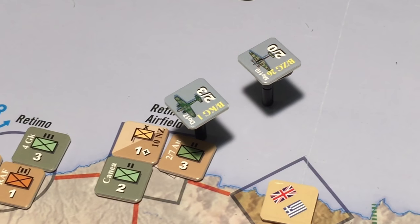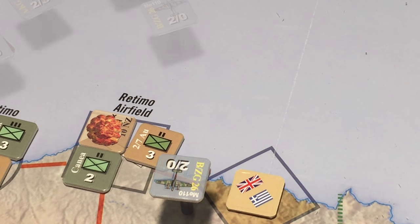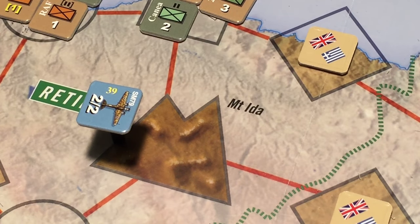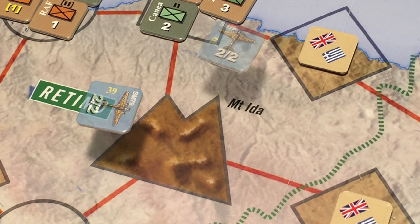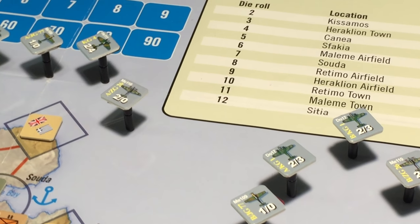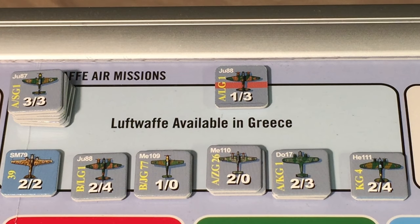The Creforce HQ elimination gains us 4 victory points plus 1 for the anti-aircraft unit eliminated, minus 1 for our reduced Junkers 88 — a net gain of plus 4 victory points. Attacking Retimo port we need 3 or less — the roll is a 4, a miss. At Retimo airfield we need 3 or less — the roll is a 3, eliminating the 10th New Zealand Brigade headquarters. There's no attack on Mount Ida due to the deception marker there. All air units return to the Luftwaffe available in Greece box with one reduced.